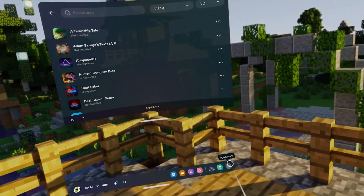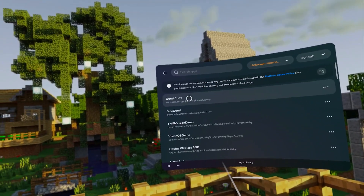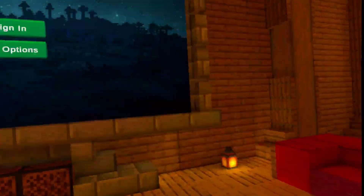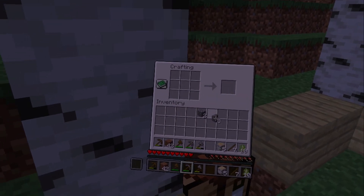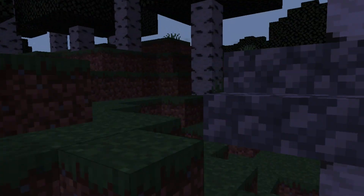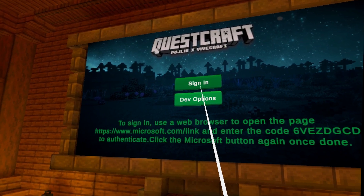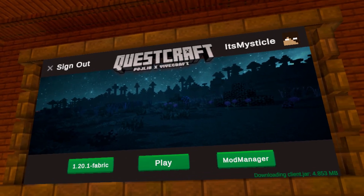Now let's jump into the Quest itself. To find any unknown sources app, go into your apps, press on the search bar, then click on unknown sources. Filter by recent and QuestCraft should show up at the very top. In case this is your first time launching QuestCraft, press on sign in and then go to microsoft.com/link on a different device — whether it's your phone or computer. Type in the code that QuestCraft gives you and sign in to your Microsoft account, which is the account you purchased Minecraft Java on. Once done, press sign in again inside QuestCraft and it will bring you to the menu screen where you can see the latest version of Minecraft with Fabric installed and a big play button.